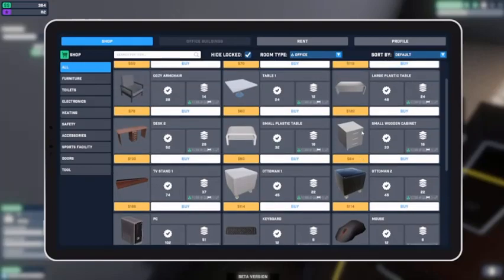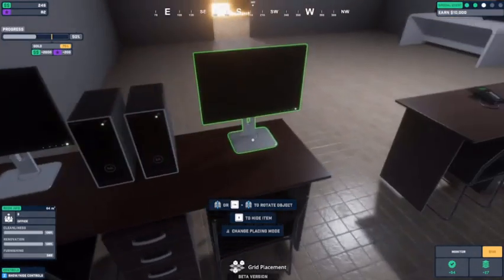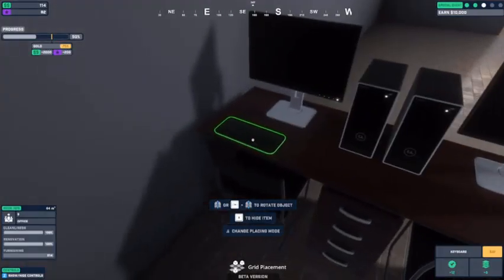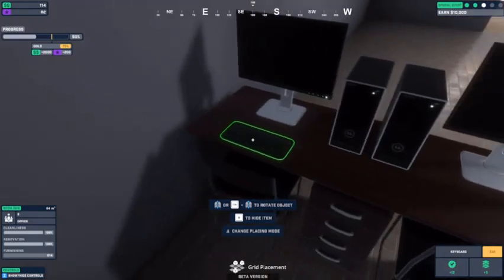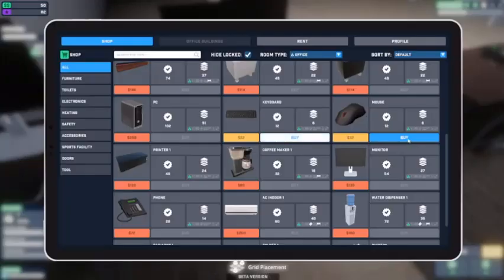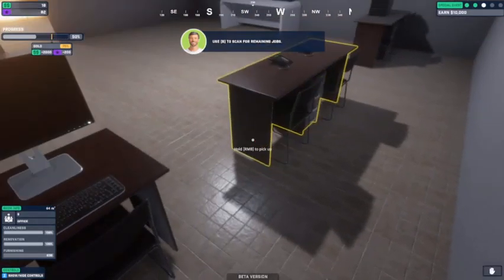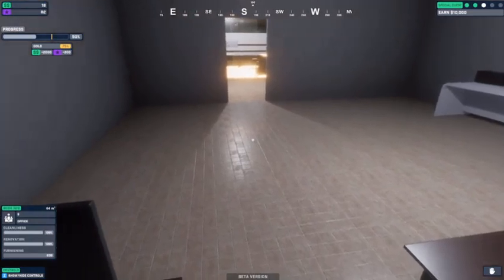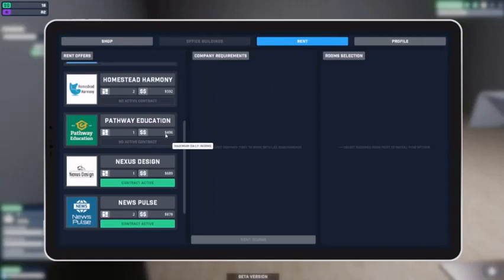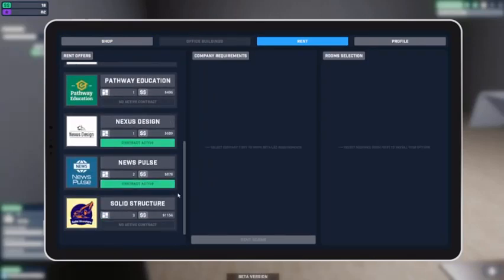You can have a monitor - where's the monitor? Right here, 135. You get a monitor, you get a monitor - and that's about all I can afford. You can have a keyboard - and can I afford a mouse? I can afford one mouse, only one of you gets one. We're over the threshold - let's get this one rented. Four, 96 - this one wants three.